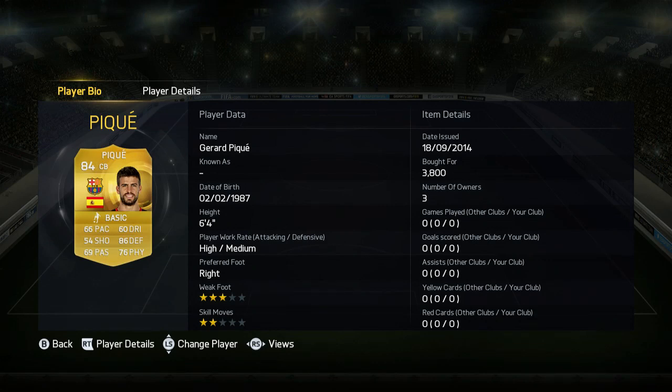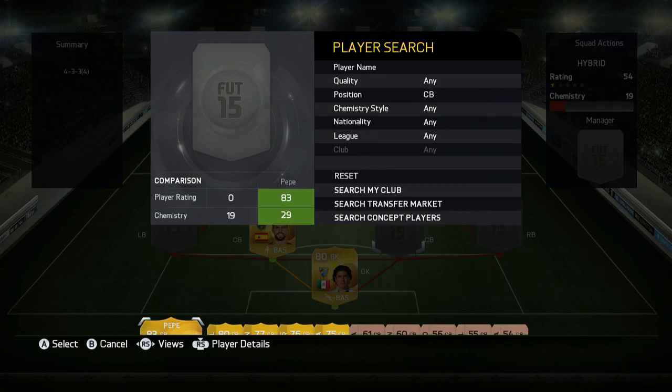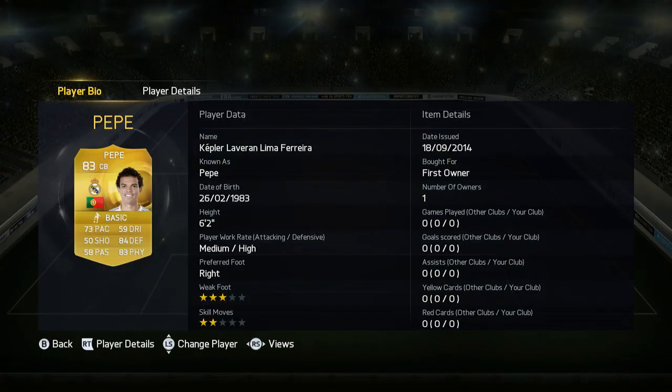PK looks like a beast as well but he's got a downgrade from FIFA 14, but he's still got 86 defending which is good. Cost me 3.8k as well. Now in the second centre back position we do have Pepe.